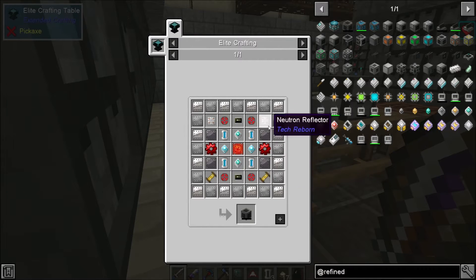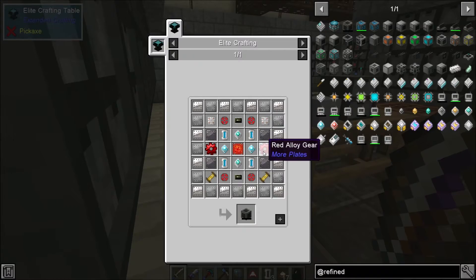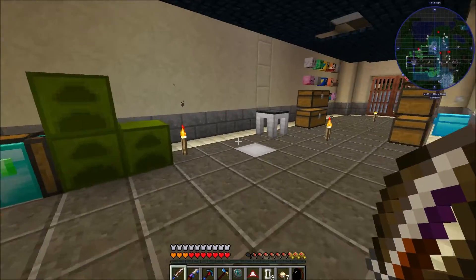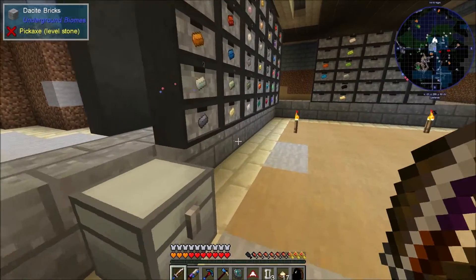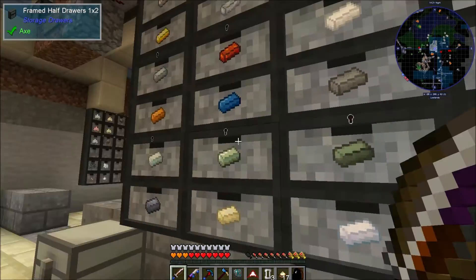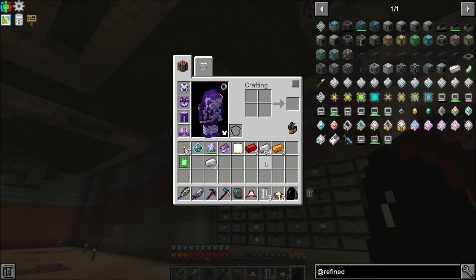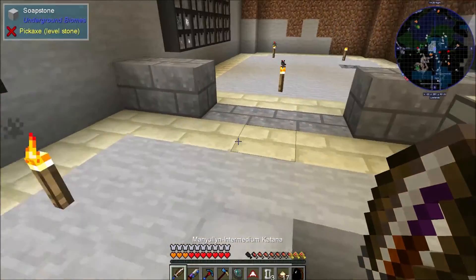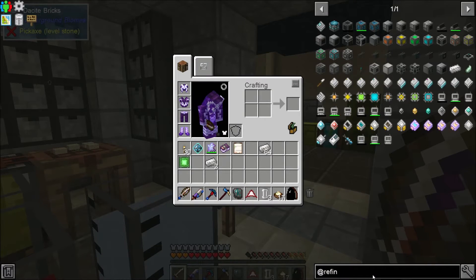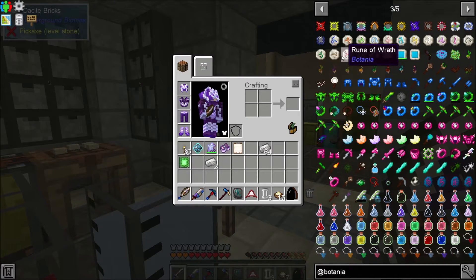The neutron reflectors aren't that bad — they require four pulverized tin, four pulverized coal, and a copper plate, and I think we just need two of them. We also need our red alloy gears. I need to get cheaper gears, though they're not really that bad because you can use whatever materials you have around. I can't figure out where my crafting table on a stick went, so I'll make another one — let me check the recipe from Botania, it's kind of the upgraded crafting table on a stick.